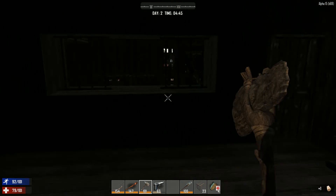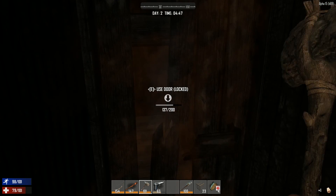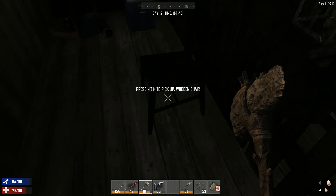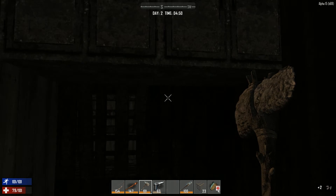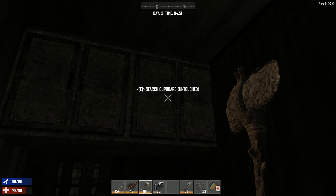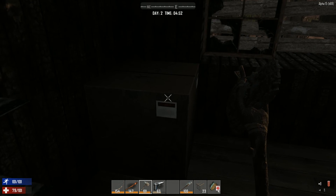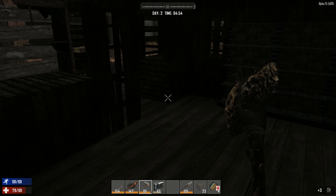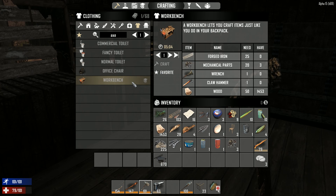Maybe I have unlocked it in the back. There's still something in the back, so let's go and see what we can find down there. It's day two — no biggie, we still have a few days till the horde will come. And apparently in this alpha, the size of the horde will be as big as you are progressed into the game. Mechanical parts — I haven't found any of those yet, but I think they are used in shitloads of recipes. We need those to make a workbench — quite interesting.